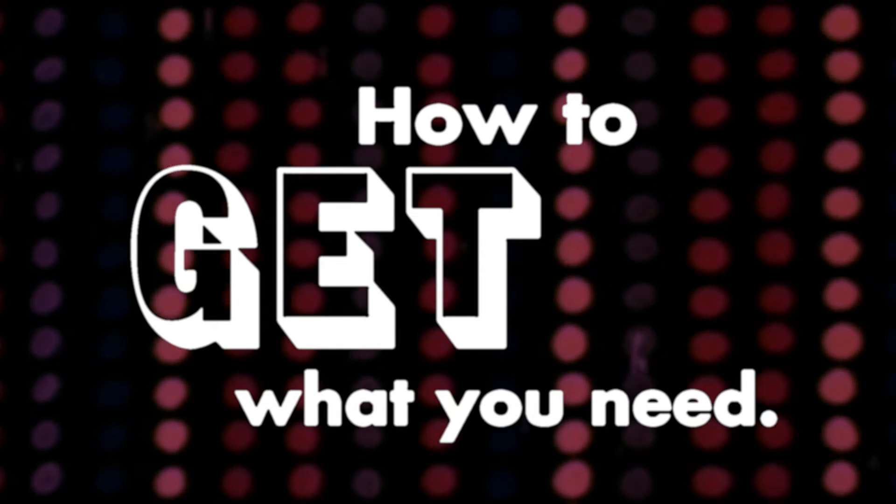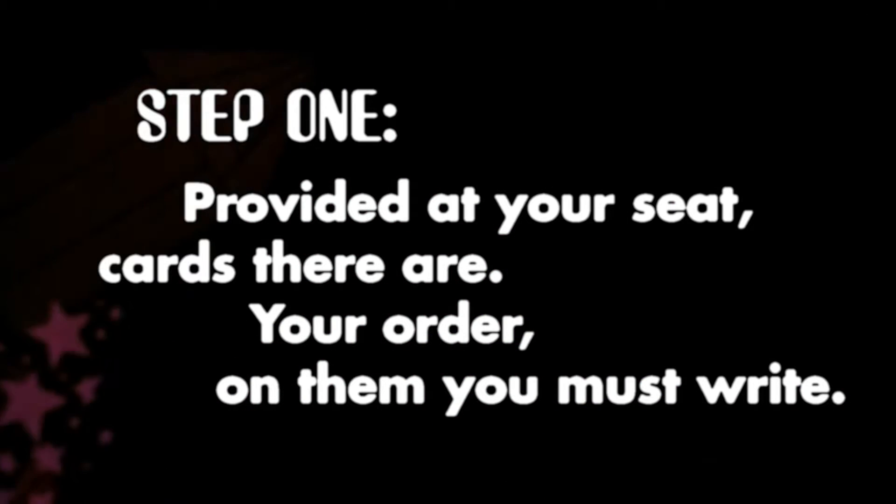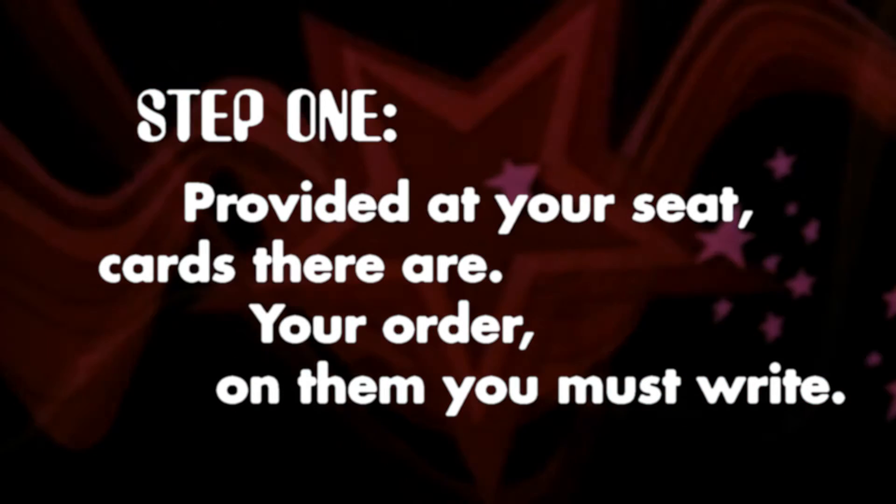How to get what you need. Step 1: Provided at your seat, there are cards. Your order on them you must write.